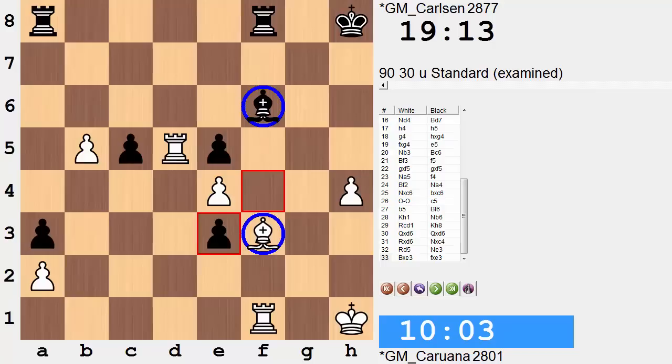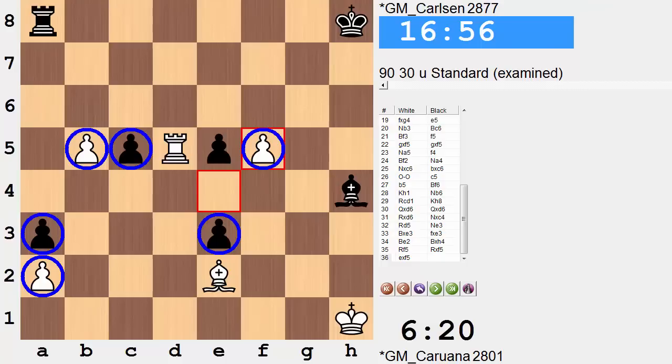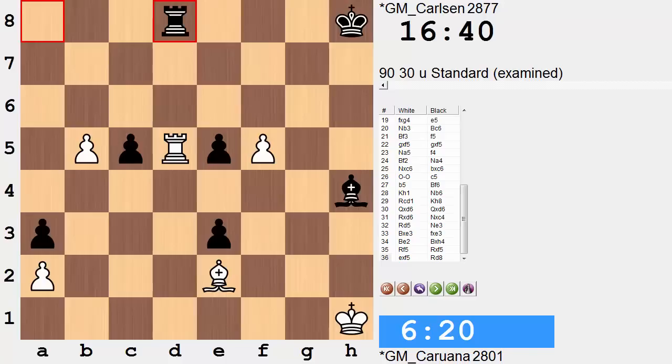We didn't have that. After knight takes c4 it was not rook d7, not placing the rook on the 7th, but rather rook d5. And now knight e3, bishop takes, pawn takes. Opposite-colored bishops — material is not necessarily as important in these types of endings. Bishop e2, bishop takes h4, rook f5. If this rook is to be taken, white will have another passed pawn. Black sees that as quite alright — rook takes, pawn takes. Both sides have passed pawns; these guys on the a-file offset. Rook d8, and now the rooks are exchanged, and this will quickly dwindle down to a drawn position.